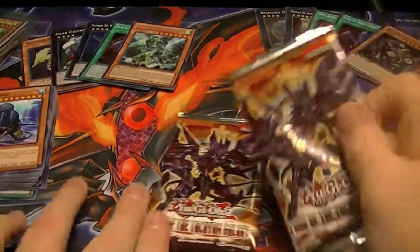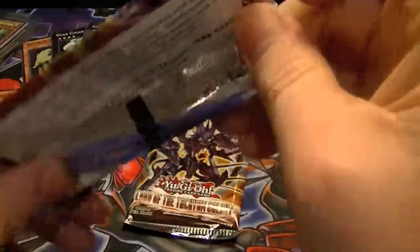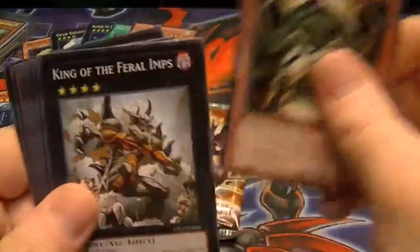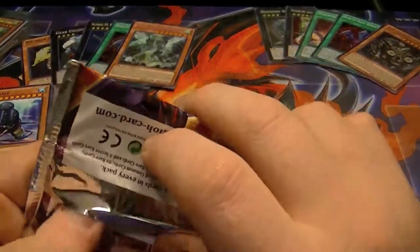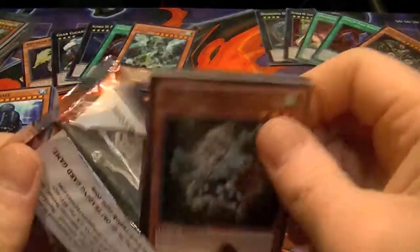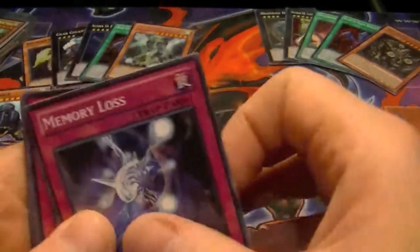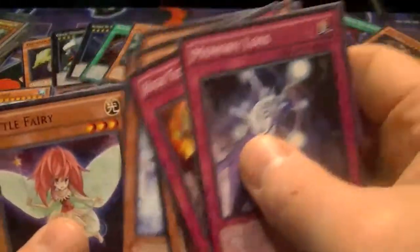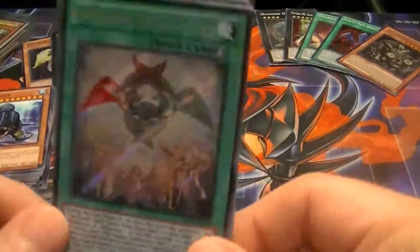All righty, our final two packs — Tachyon Galaxy. Hopefully one of these two will contain a hollow, and hopefully it will be Draco Sack. Rare Brother of the Firefist Rhino, and nothing else. We're down to our last and final pack. For those of you who have been keeping tally throughout this series, so far no Secret Rare from Tachyon — hopefully this pack will have one. Got a Rare Brotherhood of the Firefist Buffalo, and we did get a Secret — even though it's banned, it's Spellbook of Judgment.